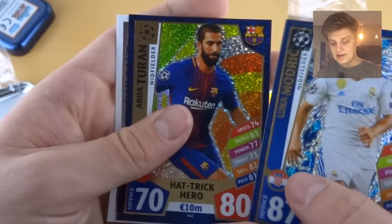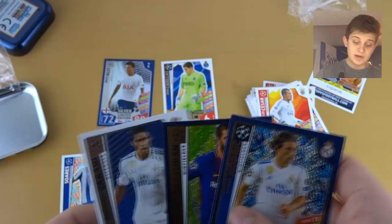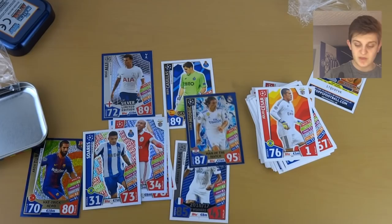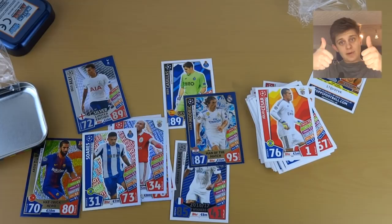And we've got Rafael Varane, 2016-17 winner's card, 85 defense, 41 attack. So maybe you're not guaranteed a 100 club in these mini tins, but we did get silver Dele Alli which is much better than the bronze, and it's not quite the gold yet. I hope you enjoyed this mini tin opening. If you want to see more, smash the like button, subscribe, and turn on notifications so you don't miss any uploads. See you all later, goodbye.